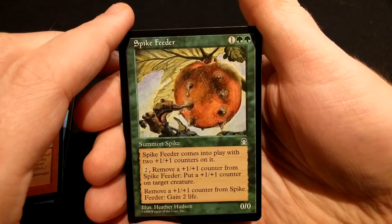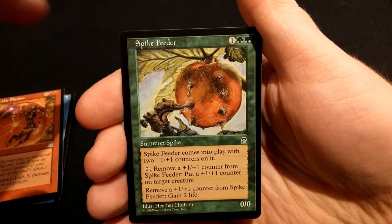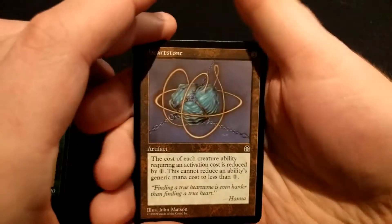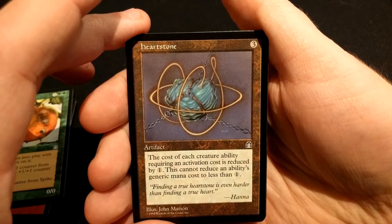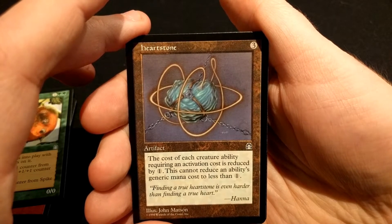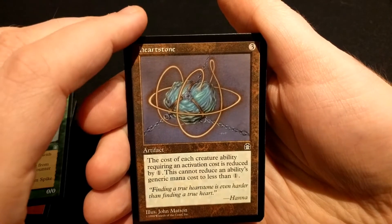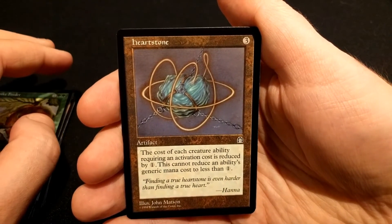Spike Feeder. Heartstone — the cost of each creature ability requiring an activation cost is reduced by one. Can't reduce below one, okay. If I have a bunch of creatures with activated abilities, why not?